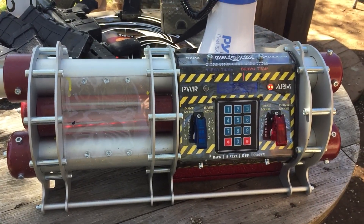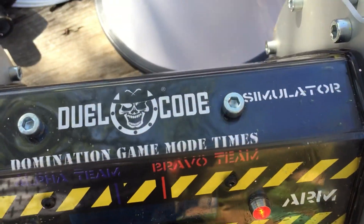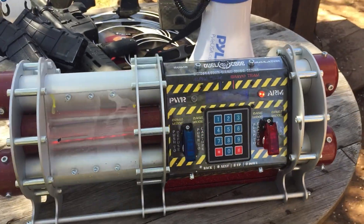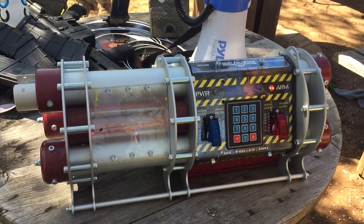Now, what kind of bomb prop is this, what's it called? I would just call it the dual-code simulator bomb. Bringing it to the next frickin' level. Look at that. Let's cut the wire up. West Coast Adventure Park, yup.